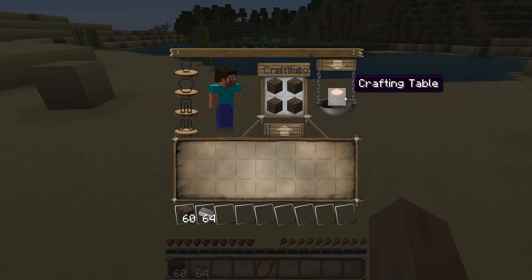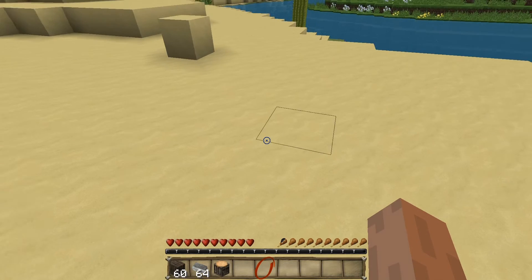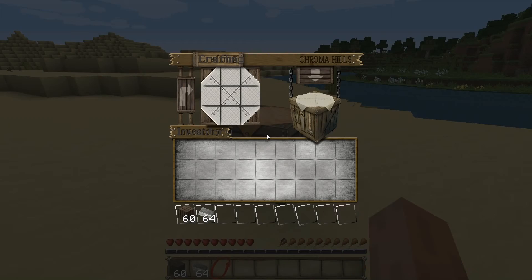That gives us a crafting table. I can place it here, and this is now the crafting table. Now, in order to make tools, we need to make sticks.